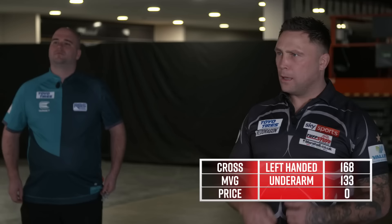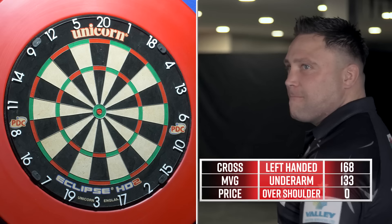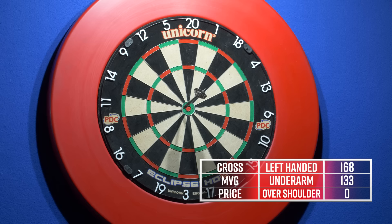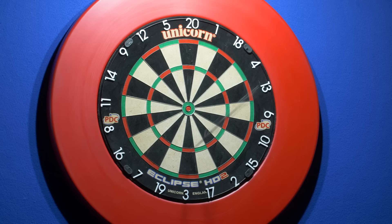Up next, we have Gerwyn Price. Gerwyn, your forfeit is to throw over your shoulder. So you can throw sideways — can I stand this way? Yep, that's exactly right. Game on. Don't hit me! Scores of 8, 9, and a 4 is 21.